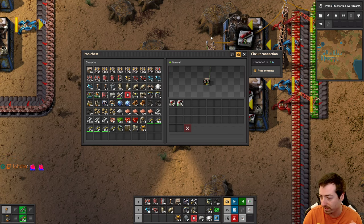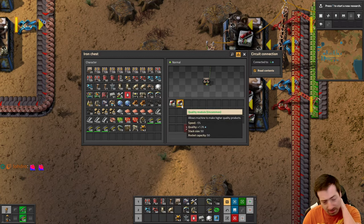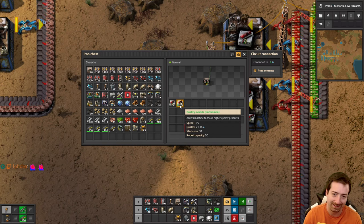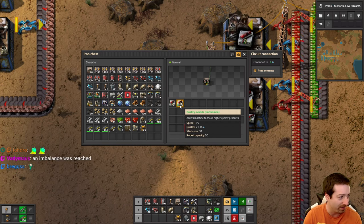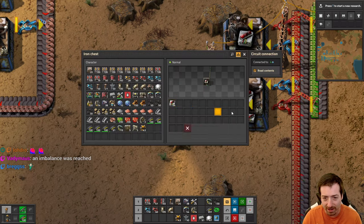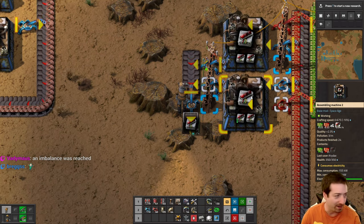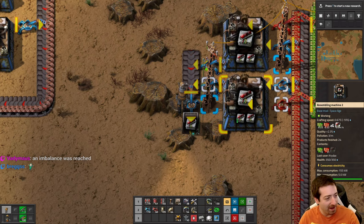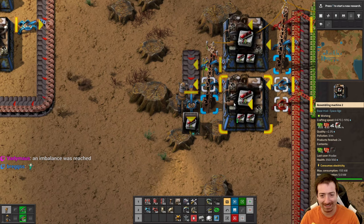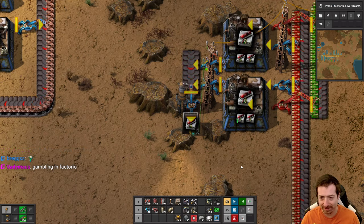Alright, we're back. I don't know if the chat's fixed or not, but we got our first uncommon quality module. Look at that - 1.3%! We can't lose now. We take that and put it in here, and now instead of a 2% chance, we have a 2.3% chance. Oh my goodness. Amazing. This is going to be a slow process to start. We gambling now.